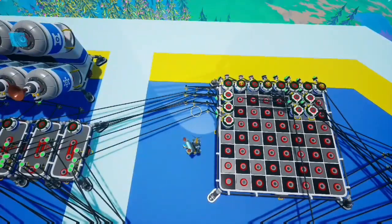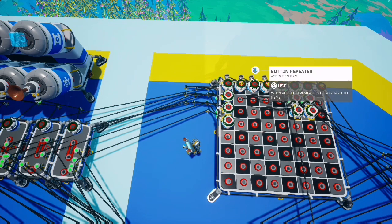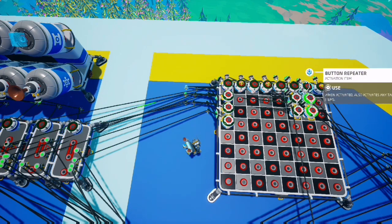Now you might notice that some of the measures look empty, and another advantage of wiring like this is not only can you reuse the same horns, but if you have two measures that match up exactly in timing and notes, you can just put a button repeater to keep your spacing neat and tidy, and wire it straight over there and reuse the whole measure.